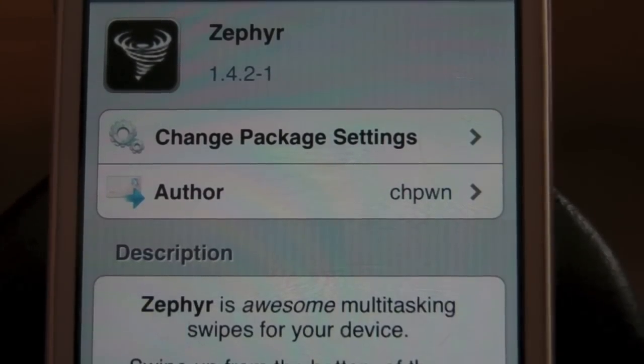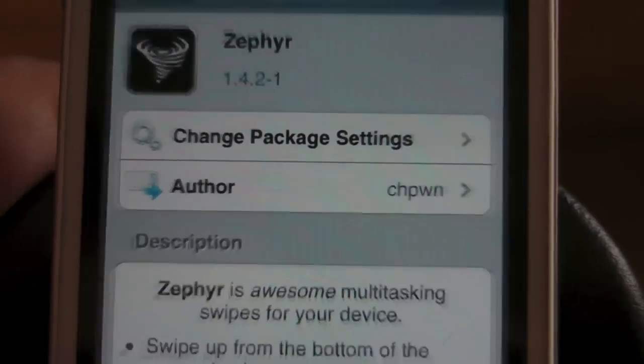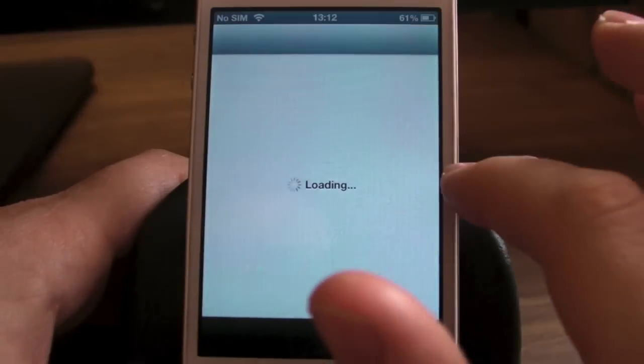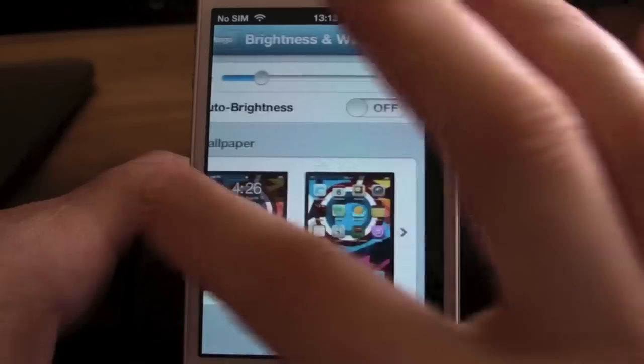Basically, this is a multitasking swipe for your iDevice. If we just come out of this and zoom out a bit so you guys can see, I've got a few applications open here. So we'll click on Cydia and you can swipe across like so.